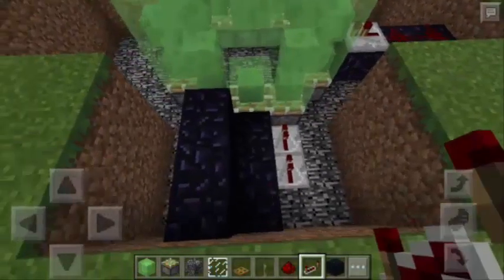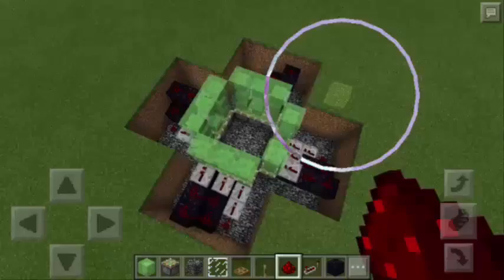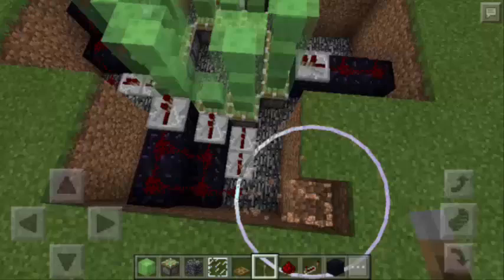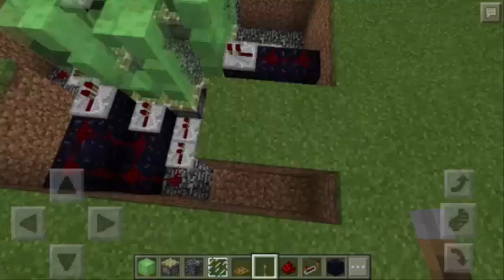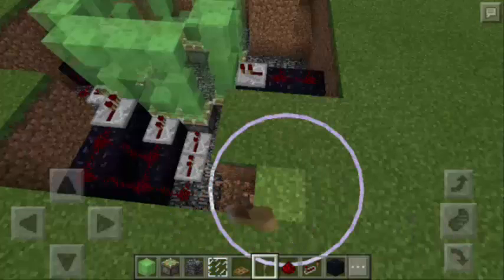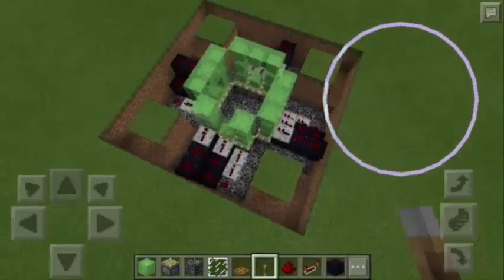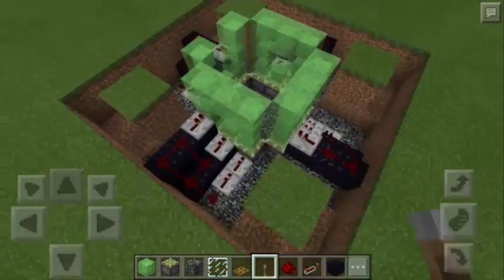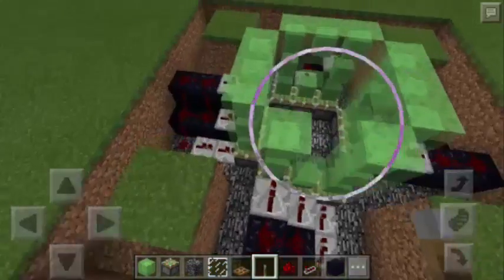Again, 2 repeaters here, then 1 at each block going up and some redstone dust. So this is what it looks like when you are done repeating the same pattern. Next, we need to dig 2 blocks below the grass and it must be 3 blocks to the right and another 2 blocks going up. We just need to repeat the same process to the other sides of the bigger square. Most of the steps here are pretty much repetitions.